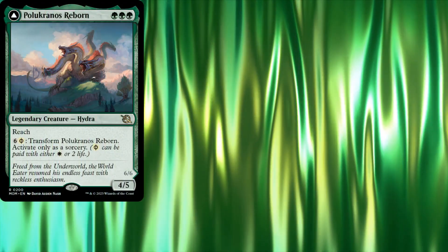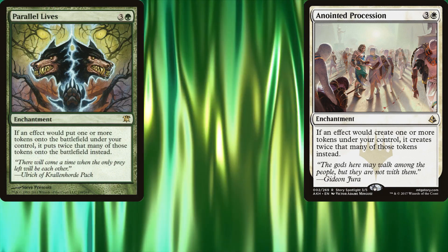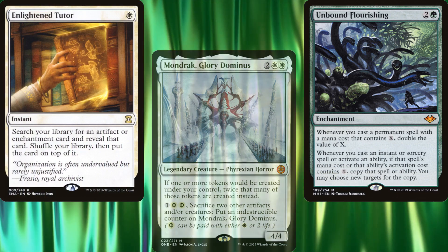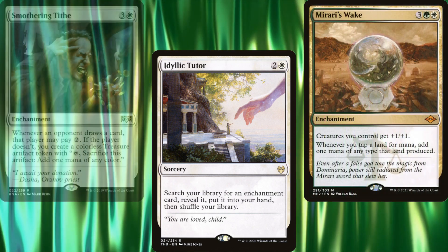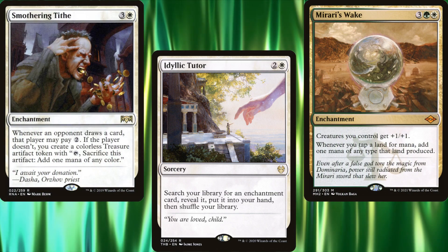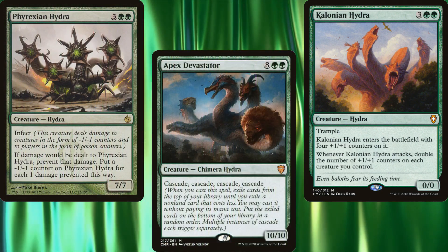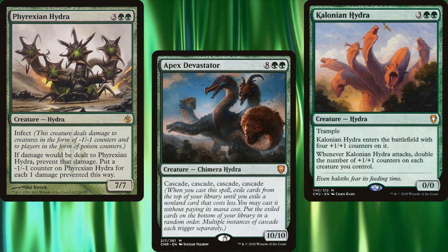Now, remember, this was a budget list. We could add cards like Doubling Season, Anointed Procession, Parallel Lives, and Mondrak, Glory Dominus. Unbound Flourishing would also be a great inclusion since so many of our Hydras are X spells. With all those great enchantments, we'd probably want to include Enlightened Tutor and Idyllic Tutor. Mirari's Wake would help us cast our spells, and Smothering Tithe is one of the best ramp spells in the game — it either makes us a bunch of treasure or slows our opponents down. Or we could just go with some stronger Hydras: Benevolent Hydra, Colossification Hydra, Phyrexian Hydra, and Apex Devastator all serve to increase the power of our deck. Sadly, all of these inclusions would push the deck to well over $400, but I did want to mention them.